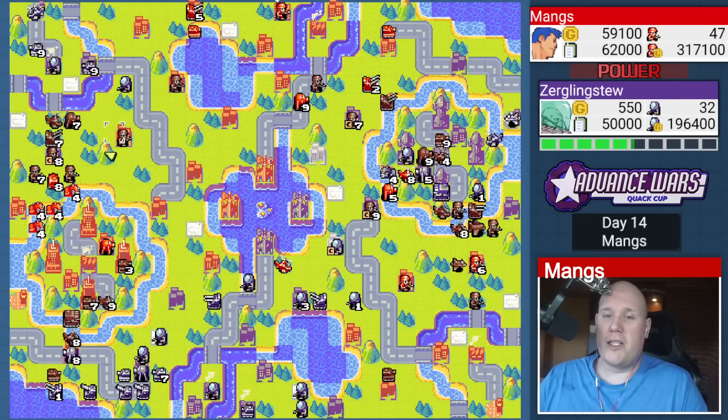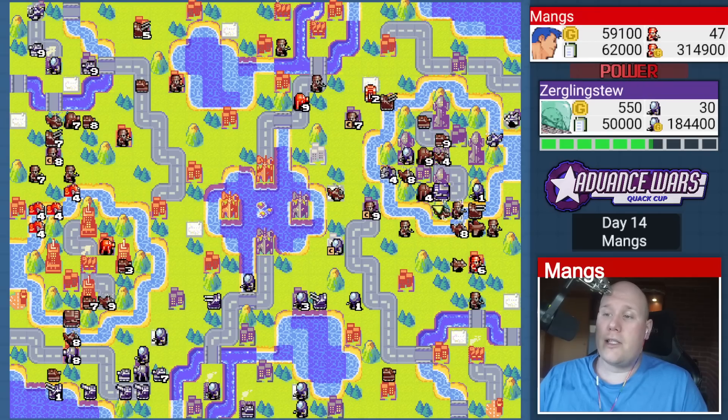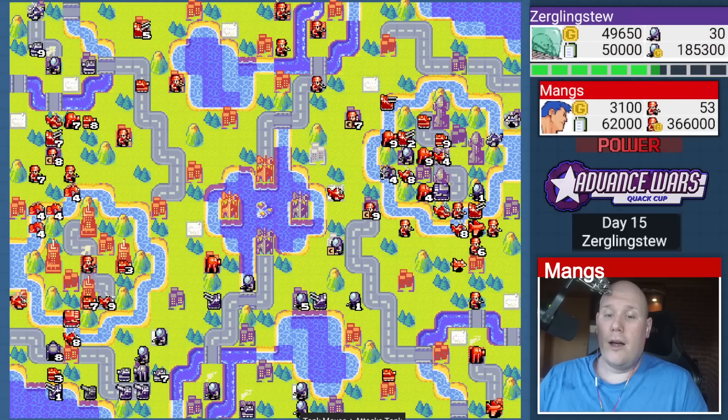Now I'm going to move a lot of units up here to start threatening this part of the map too. What is he really going to do realistically in this situation? 31 unit counter 47 — this is pretty bad for him. Sure, it's going to take me a while to dislodge this mega tank, especially when it's on a HQ, but I'll be able to do it eventually through sheer force of numbers. I build another bomber because it's really my best bet against this Neo tank.